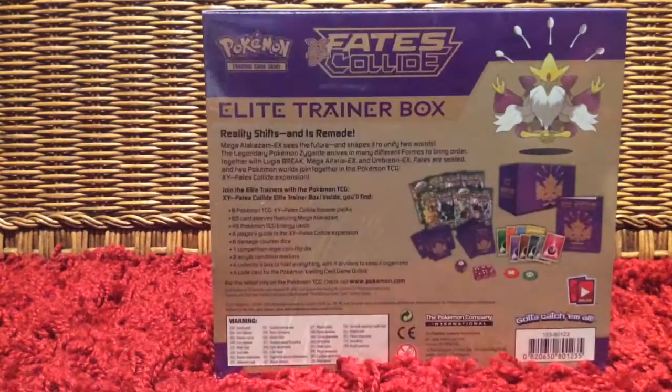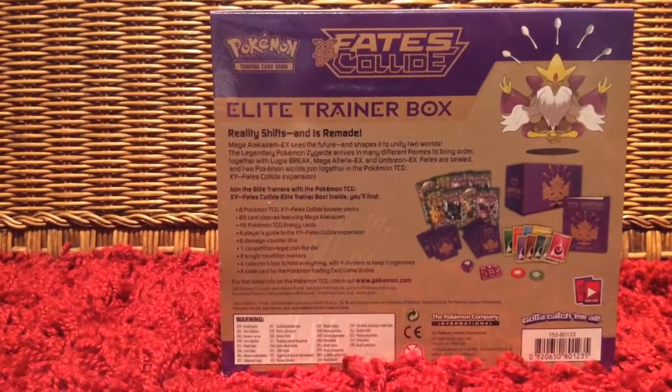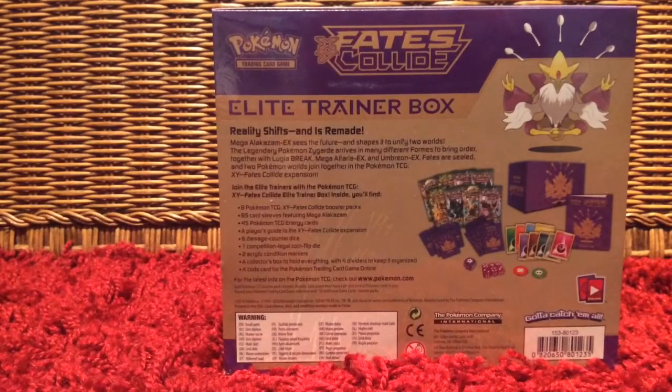What this comes with is 8 Pokemon TCG Fates Collide booster packs, 65 card sleeves, 45 energy cards, a player guide to the Fates Collide expansion, 6 damage counter dice, a competition legal coin flip die, 2 condition markers, a collector's box with 4 dividers to keep it organized, and a code card for the Pokemon Trading Card Game Online.